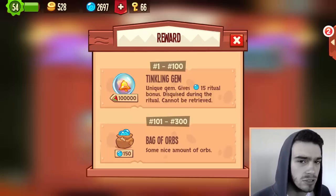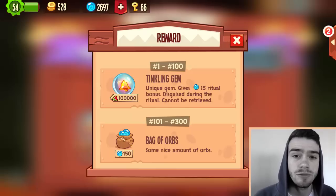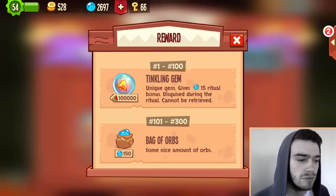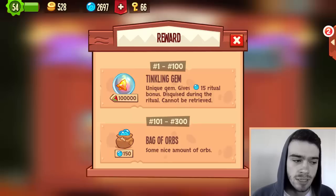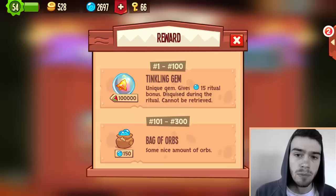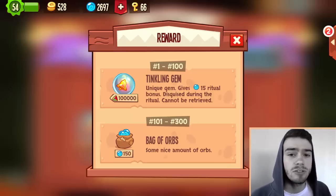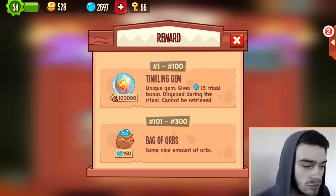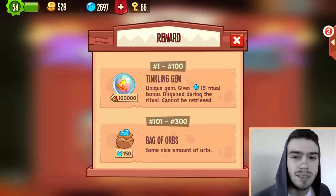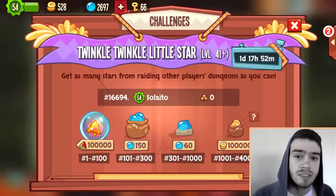The tinkling gem gives 15 orbs for each ritual, is disguised during the ritual, and cannot be retrieved — exactly the same as the feather gem, just with a different name and look. You can no longer obtain a feather gem except by stealing it from other players, and it can no longer be received as a reward through challenges. I wish they had kept the feather gem and found a different way to implement this new one.